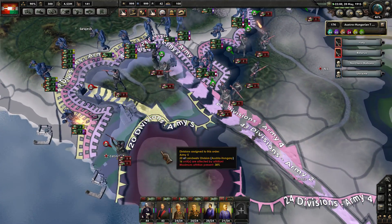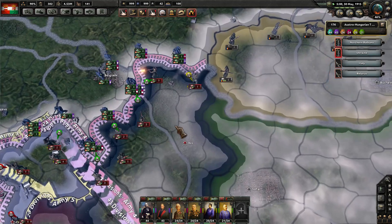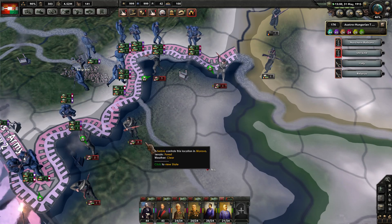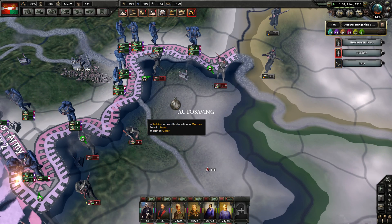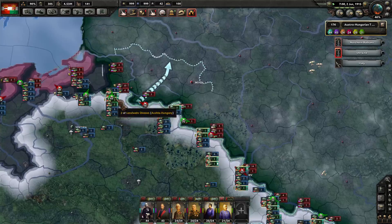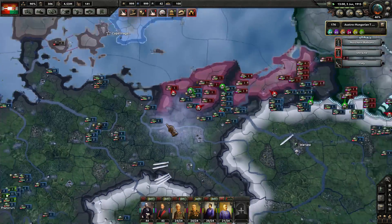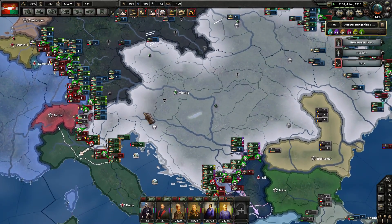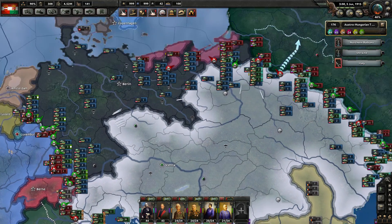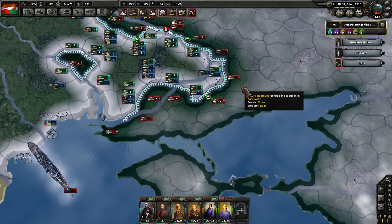We have properly encircled all of these Montenegrin units — they're about to break. This was unsuccessful trying to break through right here, all those units being redistributed. They're going to try to counterattack back at us. Germans continue to hold this little pocket. Look at all of this — the Central Powers are completely surrounded here. This little pocket ended up working out for us though.